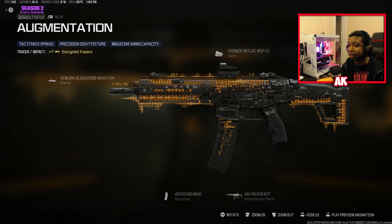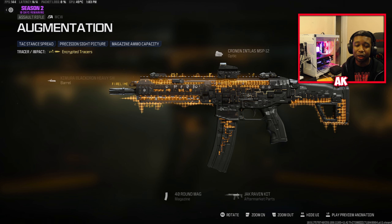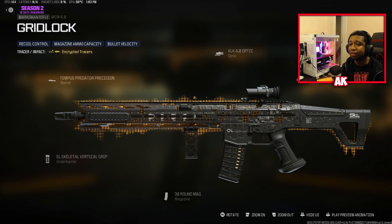So for the MCW, like I mentioned, not bad with the attachments. It has the 40-round mag with the aftermarket part, which I'd probably never use. It has a decent sight but I'd probably swap that out for another. We also have the MCW 6.8, so we got both MCWs here and the attachments aren't actually that bad — honestly not as bad as I expected. I would probably still change the sight and maybe swap out the under-barrel vertical grip for something else.